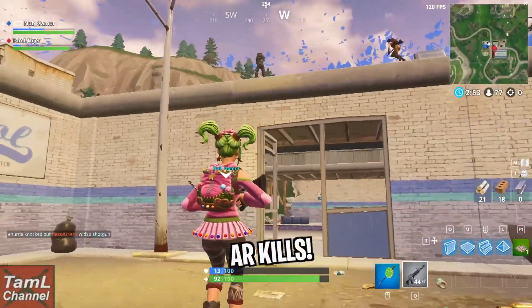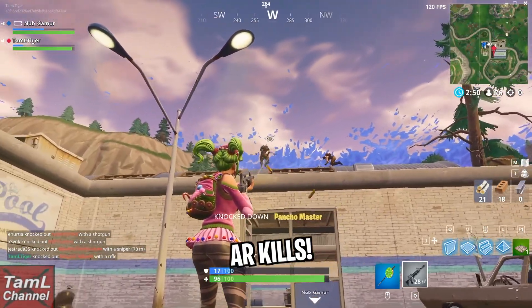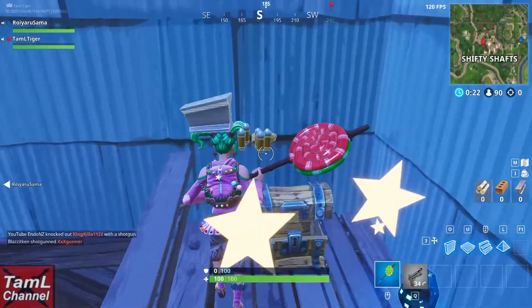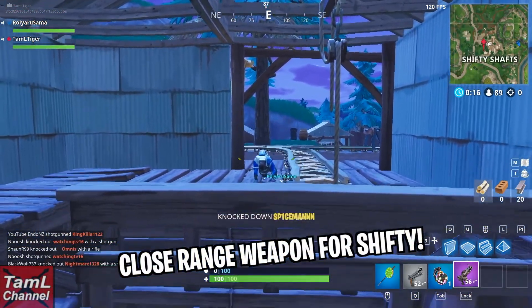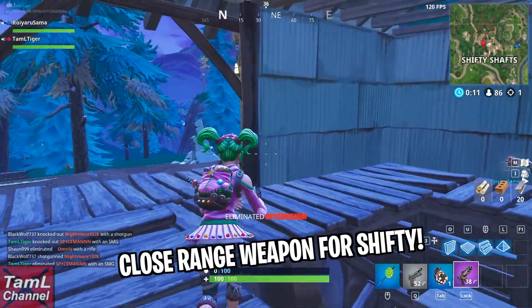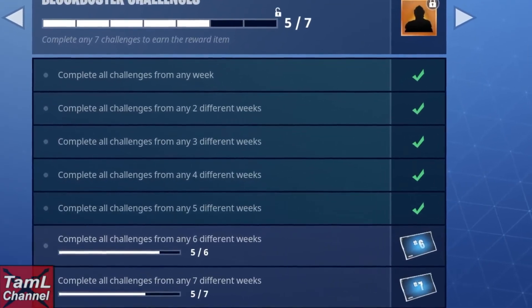We do need to get assault rifle kills, which is fairly straightforward as they're pretty good guns. For eliminations at Shifty Shafts, you'll want a close range weapon like a shotgun or an SMG, because you will get enemies up close in that location.